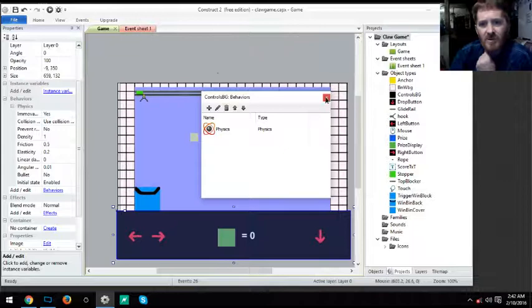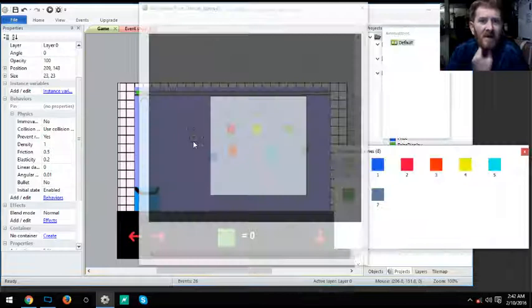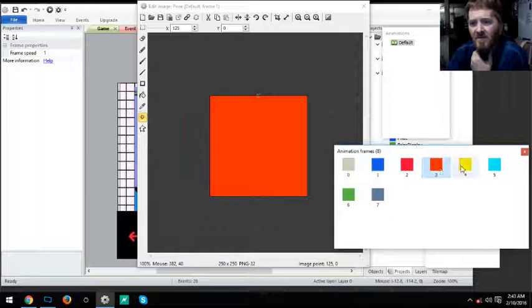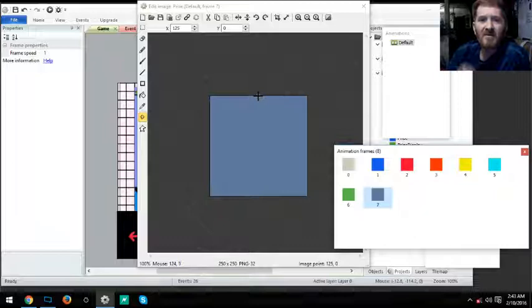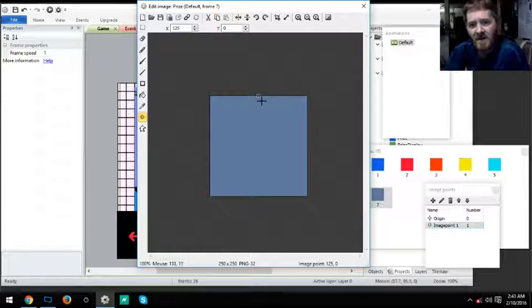Double-checking properties — for the prize blocks I have animation speed set to zero. I have multiple colors just for looks. The origin point for the blocks has image point one set at the center top, and the original origin is the middle.